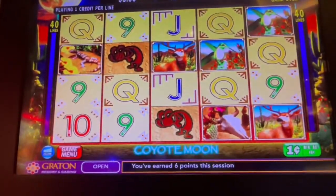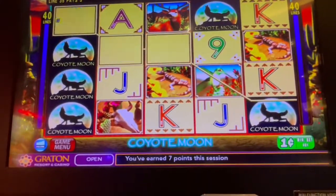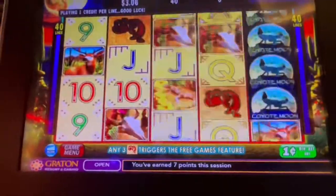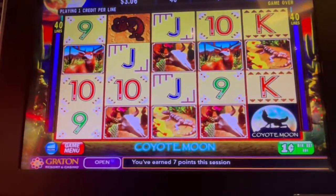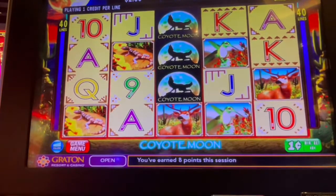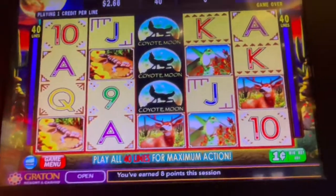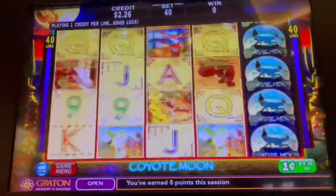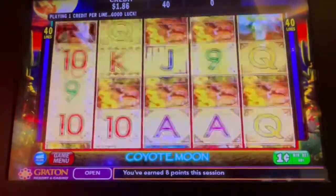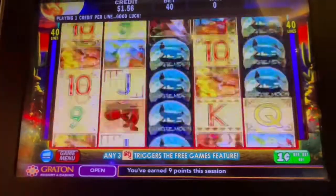Wasted Coyotes. One more. Come on, wild. Let's keep us playing. That's how this particular game plays, guys. It's a 40-line game, so it didn't line up. But this has also good potential wins if they show up. So this is how it plays, guys — it's called Coyote Moon.